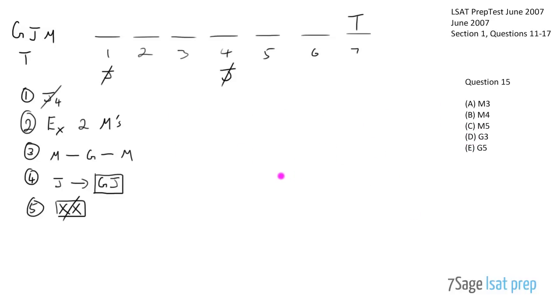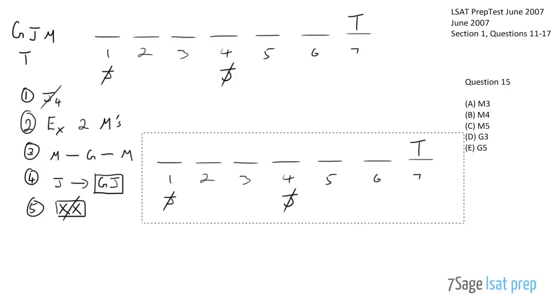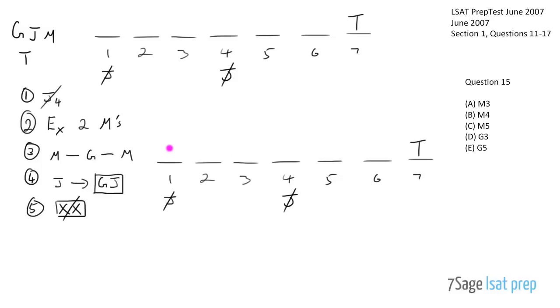Question 15: G is in slot 1 and T is in slot 2 - what must be true? Copy the board, place G1 and T2. Now thinking about J: J can't go in slot 3 because that would require G in slot 2, which is occupied by T. J in slots 6 or 7 are also problematic for the MGM rule. So J is forced into slot 5, which means G goes into slot 4. Then M's sandwich to form the MGM block around slots 3, 4, and 5 - giving M in slot 3. Checking answers: M in slot 3 is the must-be-true answer.